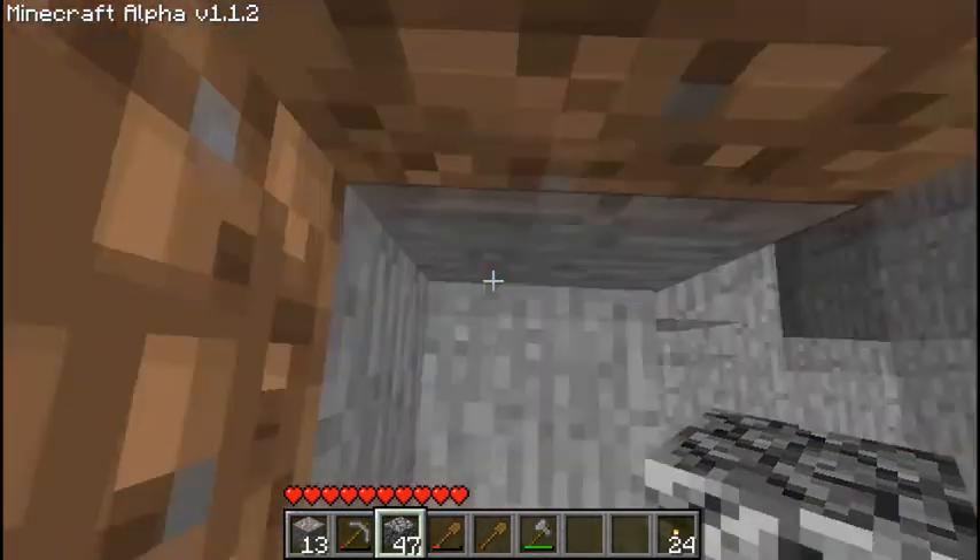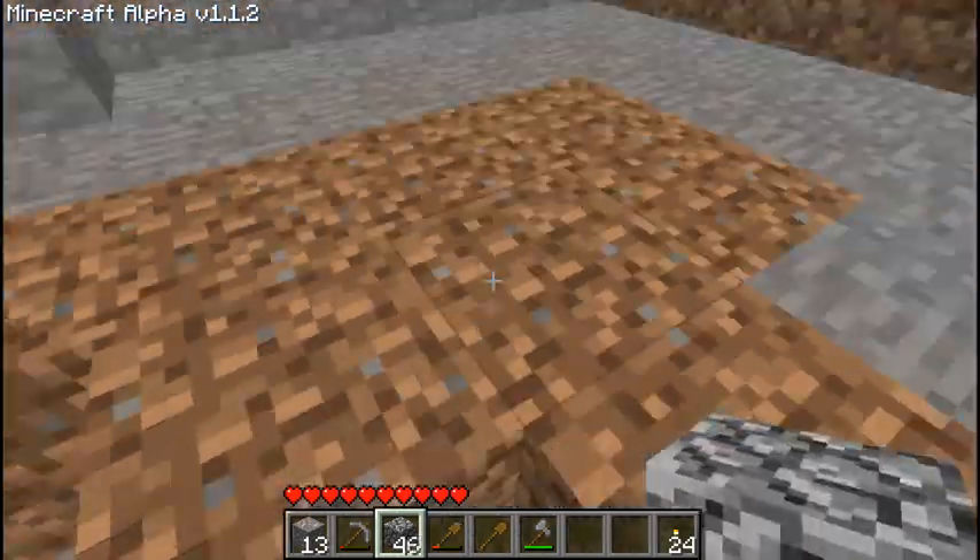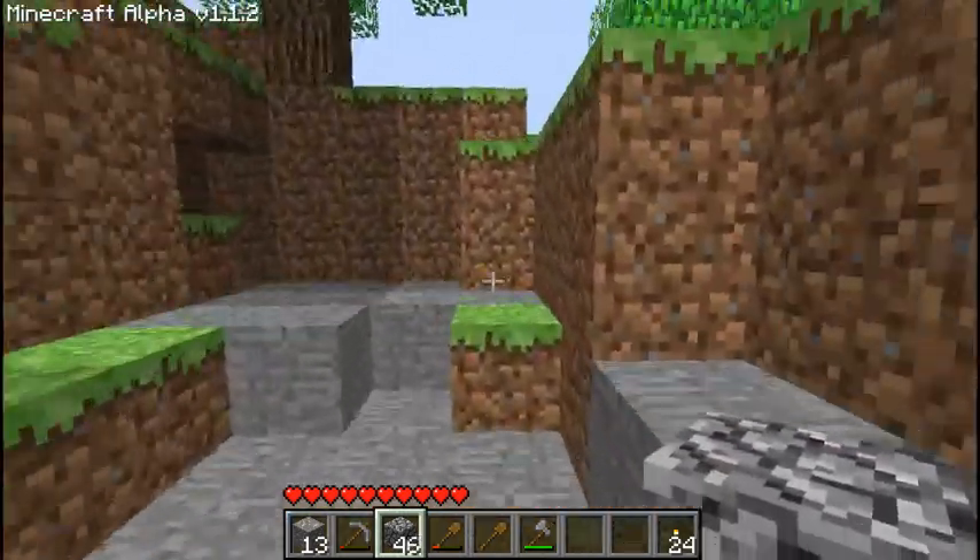If you want to get up somewhere like this and you don't want to dig it down, just jump and place a brick. You can do that with dirt and sand and everything.